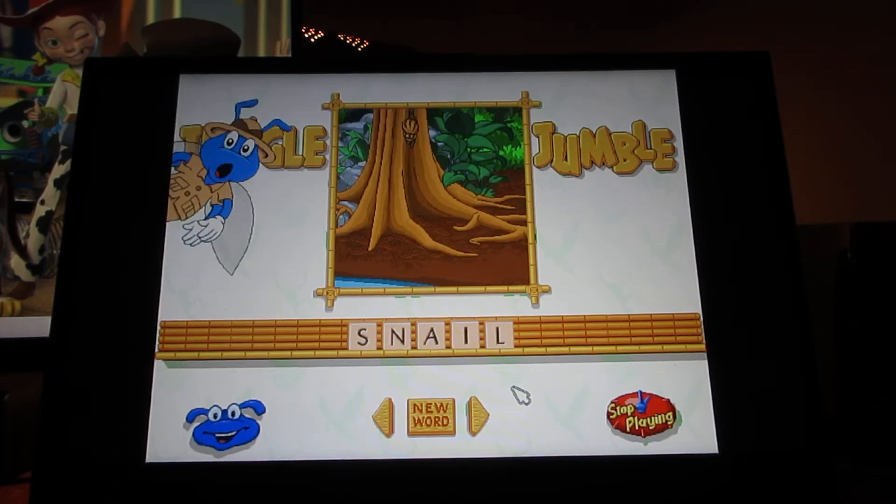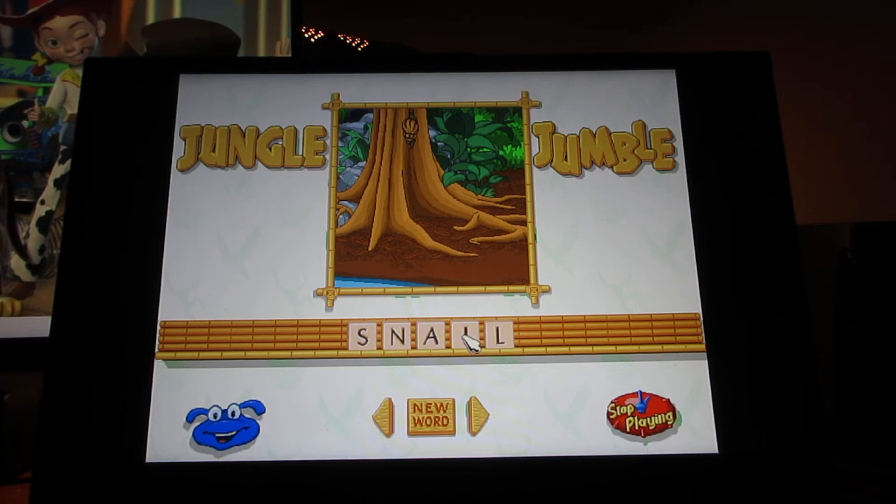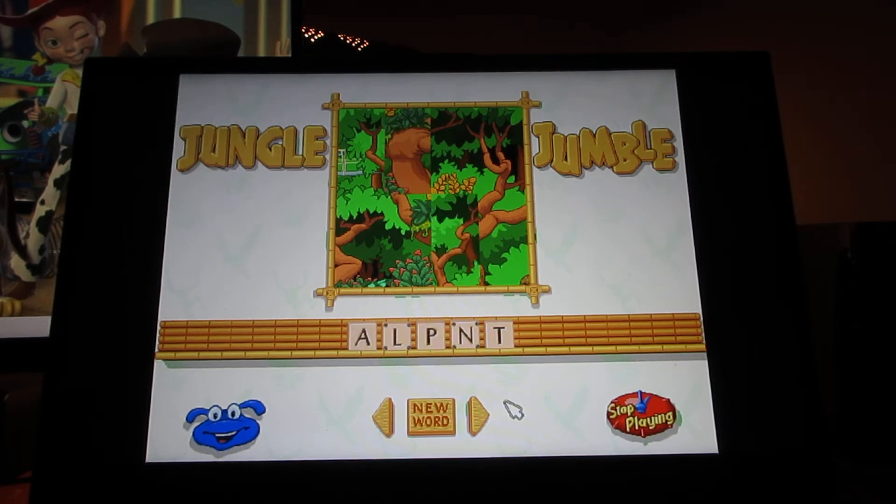The word is Snail — now unscramble it. You don't have to go on forever, just do as many as you want. S-N-A-I-L, Snail. The word is Plant. If there's a word you're having trouble with on medium or hard, you can just click 'new word' and get a different word. I'm going to exit out and do the coloring.